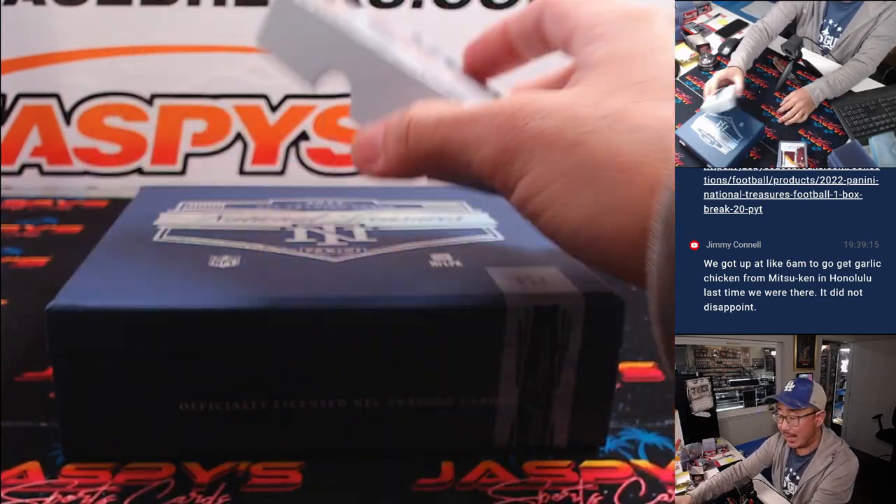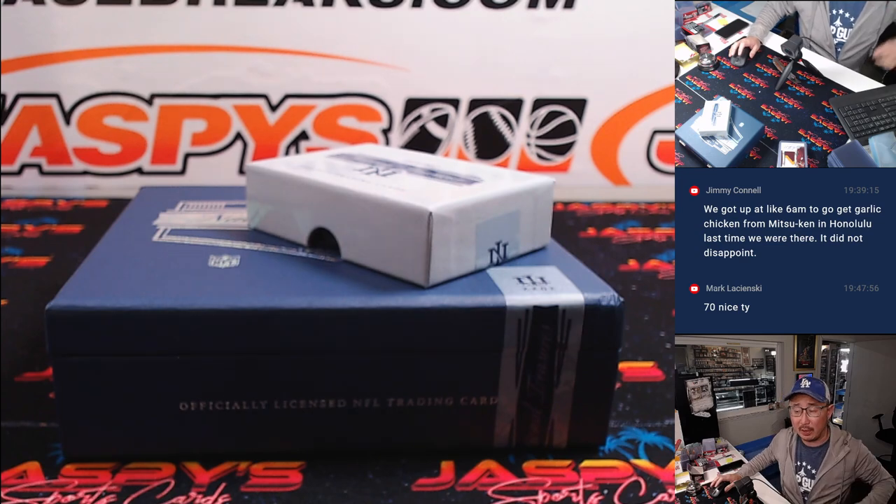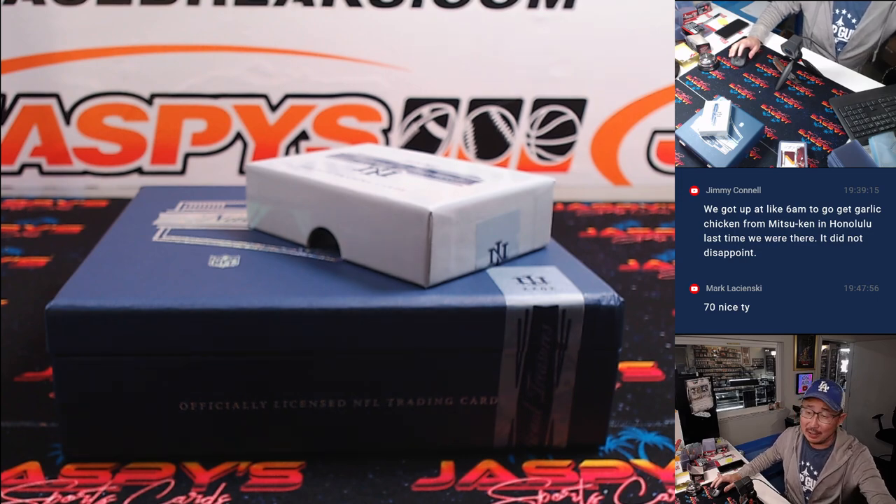And there you have it — that is the break. Quick little one-box break of 2022 National Treasures Football, Pick Your Team number 19. Last box is in the store right now at JaspiesCaseBreaks.com. With a little luck, we might be able to run that back later tonight. I'm Joe — I'll see you next time for the next one.